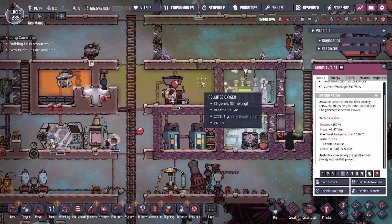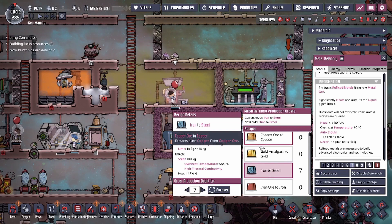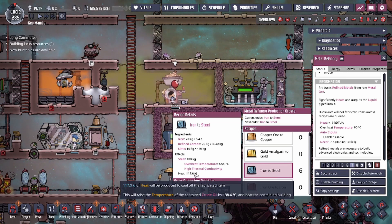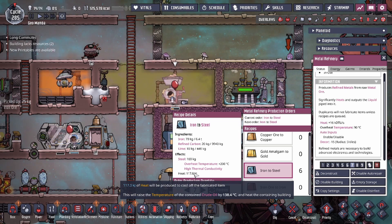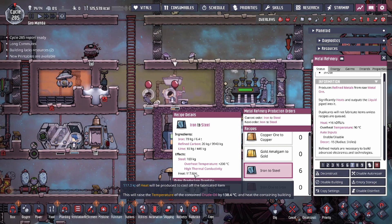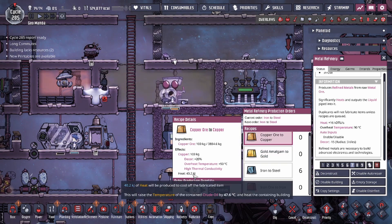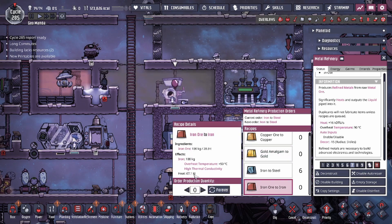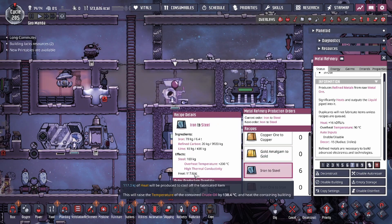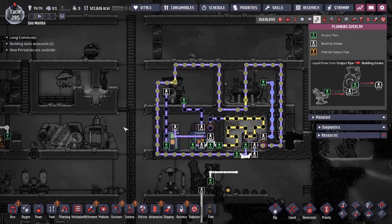When you make any metal, you generate a good amount of heat. If we make steel using crude oil as the medium, you can see we increase the heat of the crude oil by 138 degrees. Of course, depending on what you're smelting, the amount of heat applied to the liquid will differ. Copper is 47 degrees, gold is 15, iron is 79, and steel is 138.